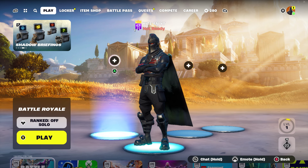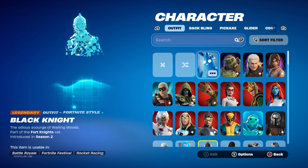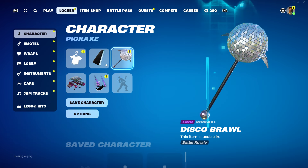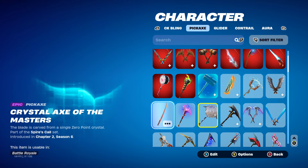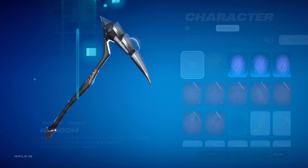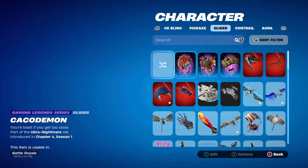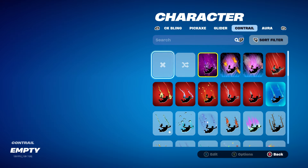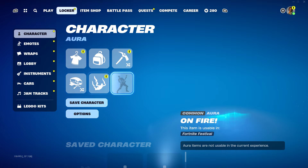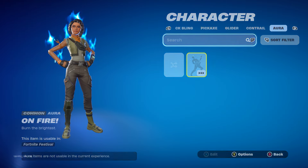Next, go over to your Fortnite locker and go to your character. Remove your character and remove the character's back bling. When you get to the pickaxe, go ahead and randomize it. Then go over to the glider and randomize your glider as well. Then go to your contrail and remove it. You can leave your aura as it does not actually affect the glitch.